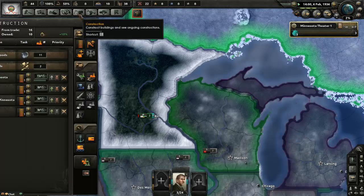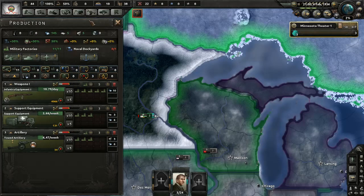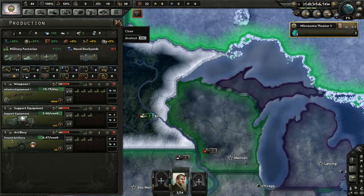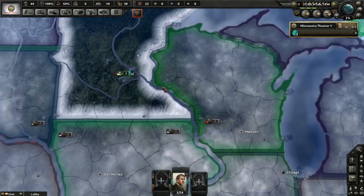Let's see how these military factories are doing. They're getting there — we've got to make up some deficits. We need manpower too, and we've got none of that.